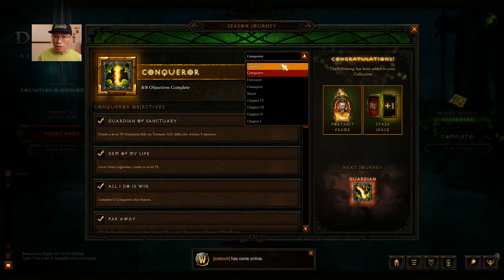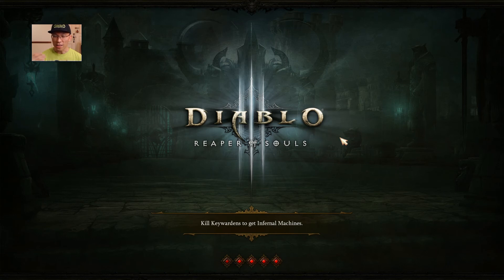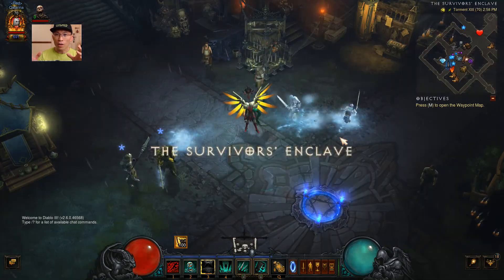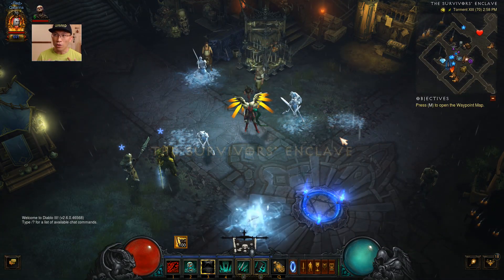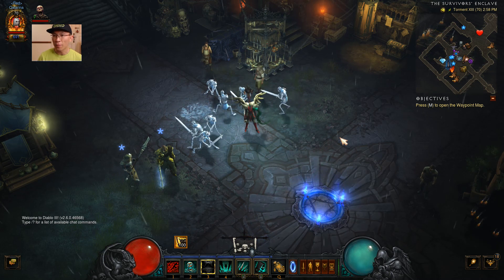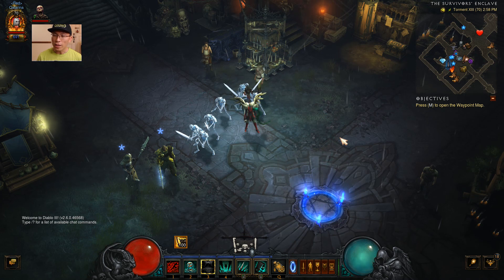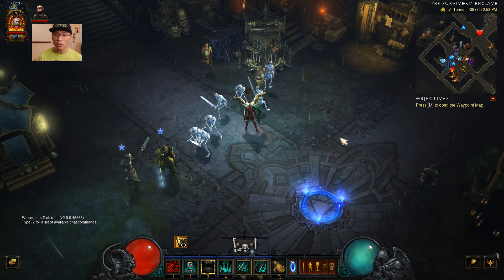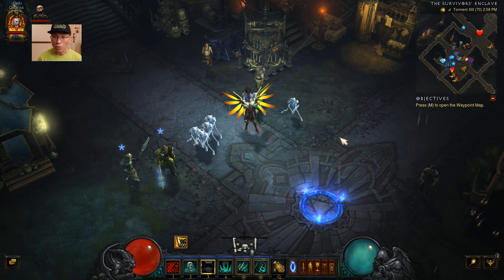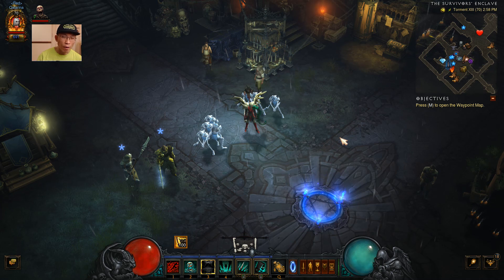I'd like to start with the Guardian first because I always believe that whatever you do in life, you start with an end in mind so you can visualize where your personal goal is, and then define your stretch goal. For me, my personal goal was very low - I just wanted to do Chapter 4. Then I readjusted to maybe get a Slayer portrait, then stretched to Conqueror for the stash space, and eventually stretched all the way to Guardian. It depends on how much time you have - I spent 57 hours. If you don't have that much time, just aim for Chapter 4 to get a pet. It's really about defining your own goal and not getting too stressed.